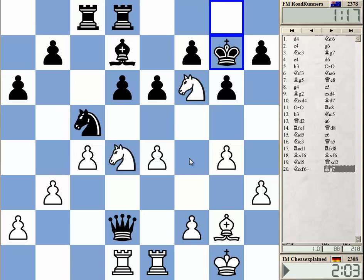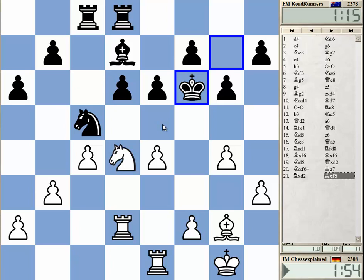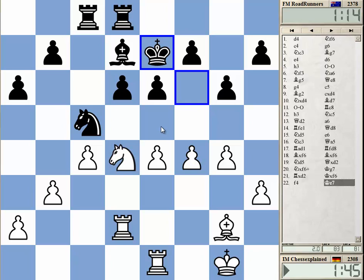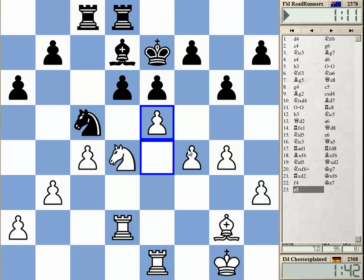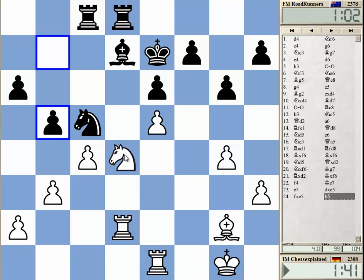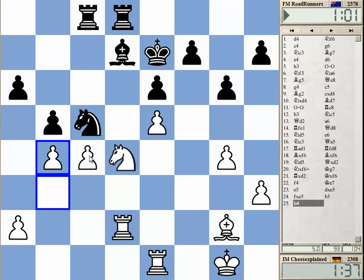Interesting. Should I? Knight h5 is ridiculous, probably. Now f4 or not? Probably f4 and e5. I thought he would play e5 himself but he didn't do that. Okay, let's use the space here. I have b4 and c5 should be strong — this was always an important idea.